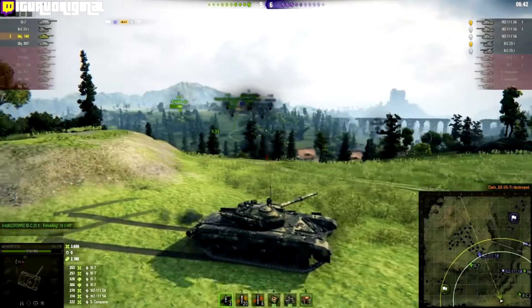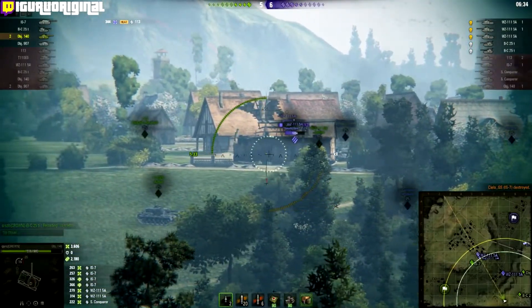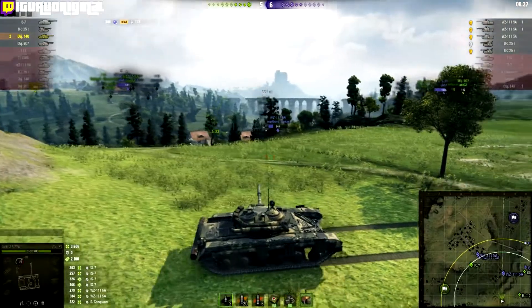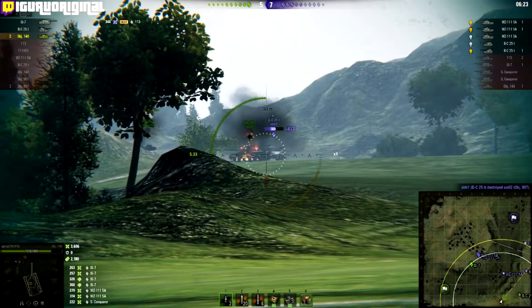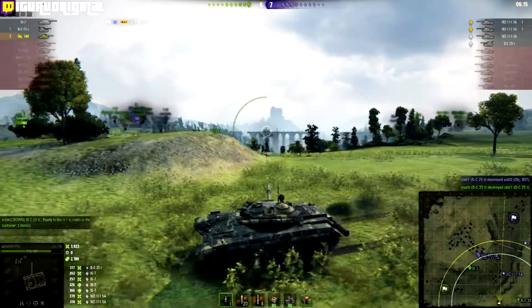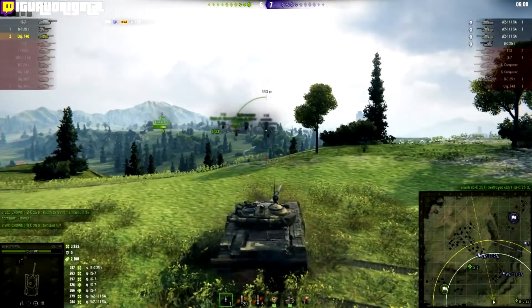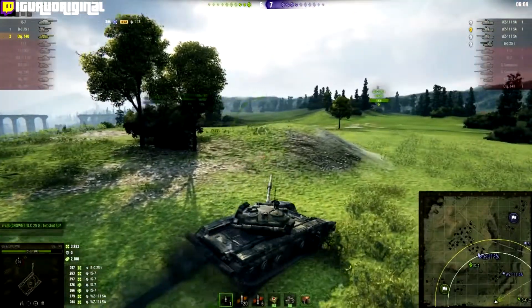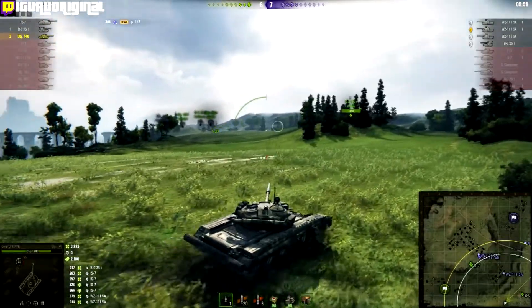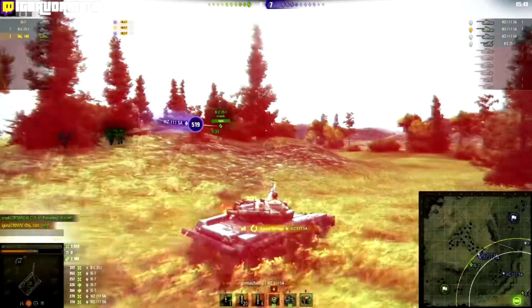It's not to say that you cannot win from the low ground or advance from the low ground — you can, but it would take some extra circumstances to make that a successful venture. As you can see, I'm in the Object 140 but it has a Type 74 skin on it. I had a mod installed where these heat shields could actually flap open and close when you hit the delete key — it was really cool, I wish more people would make mods like that.